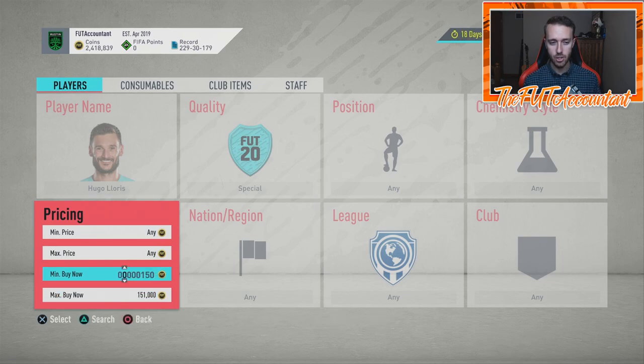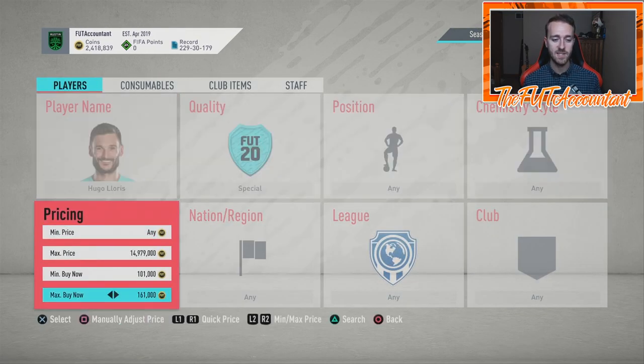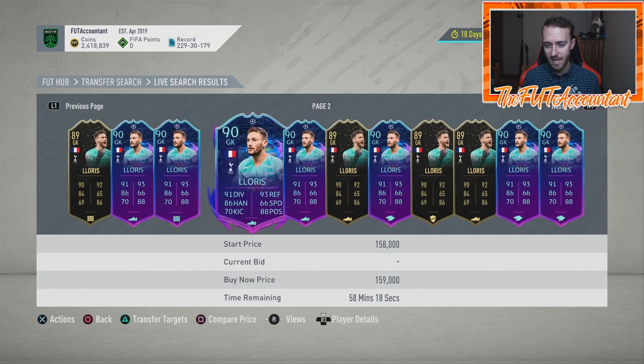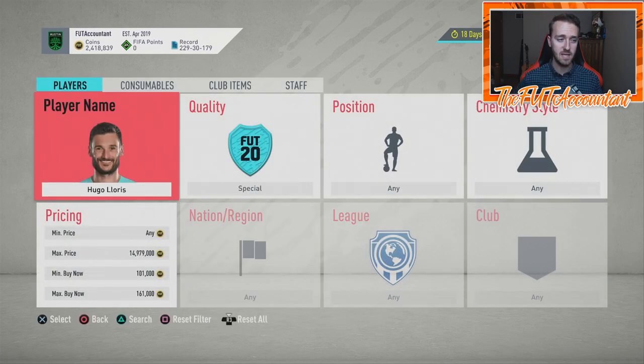We're going to talk more about Hugo Lloris and the price fluctuations we saw last week. This card moved a ton after the panic selling following Spurs' loss — he dropped to around 100K to 120K, now he's back up to 160K. These are rare and desirable live items, so Champions League games only matter for these right now since we're in the first-leg stage. Europa League is one stage behind.